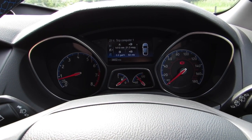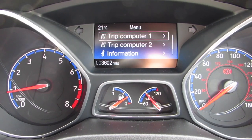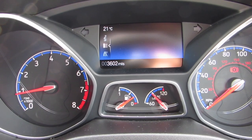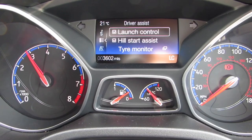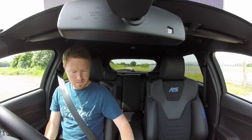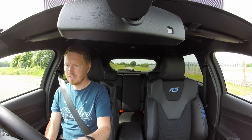Here's how to activate launch control. Put your foot on the clutch and select first gear. Then go into the menu on the trip computer — scroll across to the left to get into the menu, then go down to Settings, Driver Assist, and tick Launch Control. You'll get the LC appear in the corner. When you floor the accelerator, it holds at about 5,000 revs — that's the optimum rev range for launch. So you pull up at the lights and quickly activate: menu, Settings, Driver Assist, Launch Control, into first gear.